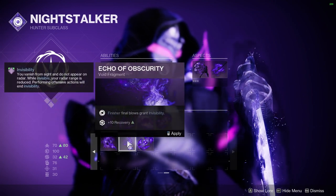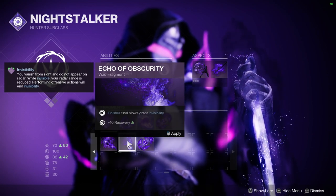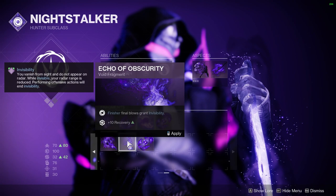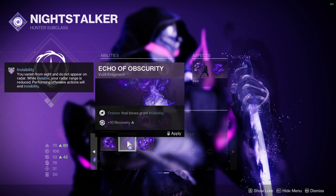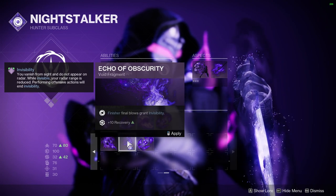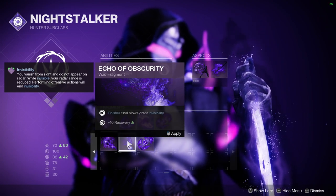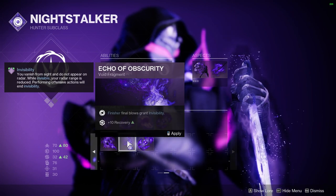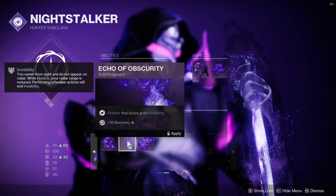Echo of Obscurity: Finisher final blows grant invisibility and give you plus-10 to Recovery. Another way to go invisible might seem like overkill, and it often is, but having an extra get-out-of-jail-free card lets you play much more aggressively. This fragment is also a staple in builds based around getting finishers in endgame content, like with Aeon's Gauntlets, for example.